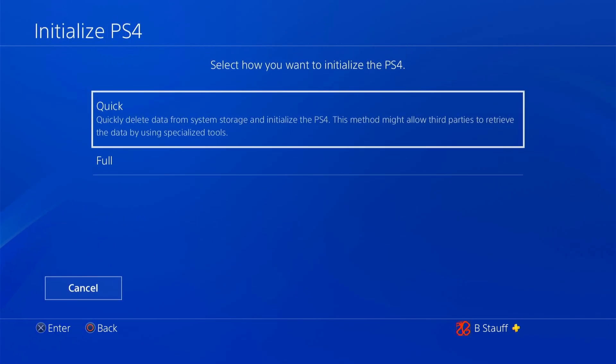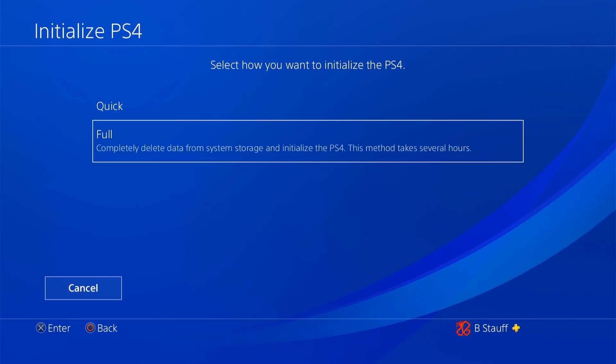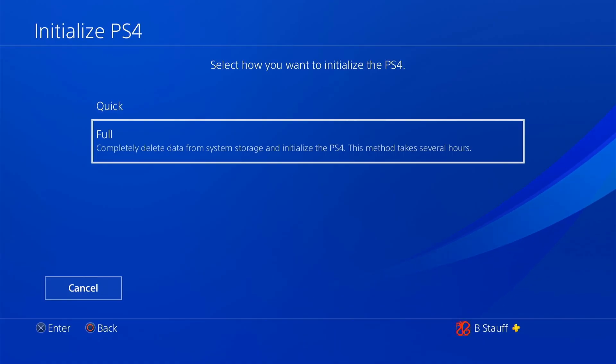Select that and it gives you two different options: Quick and Full. I wouldn't select Quick because we don't want to allow third parties to potentially retrieve the data using specialized tools, as it says in the description. We're going to go to Full, which will completely delete the data from your system storage and initialize your PS4.